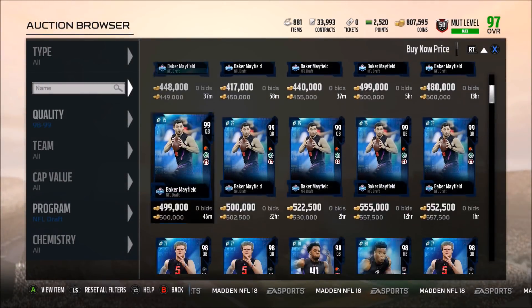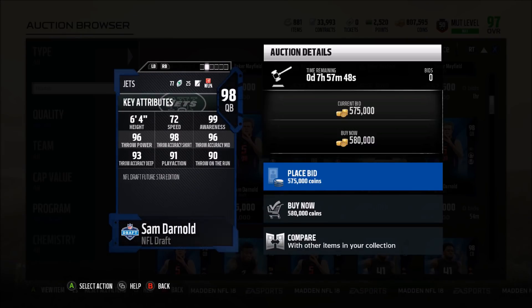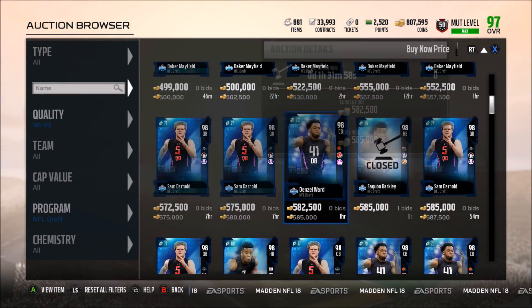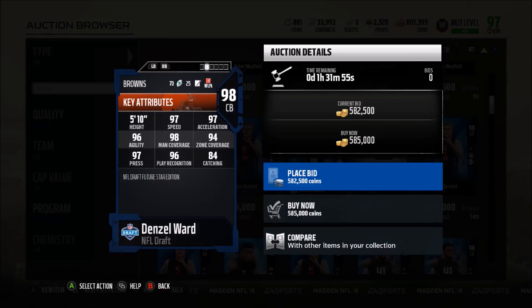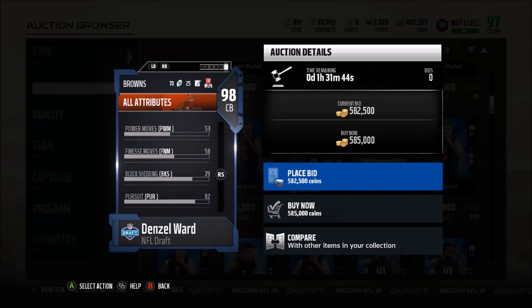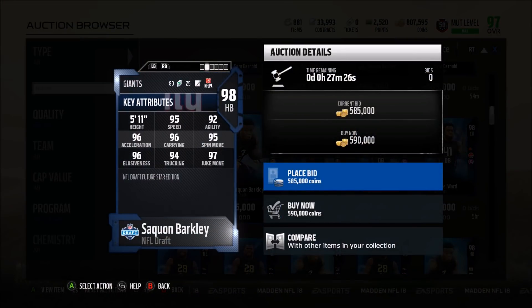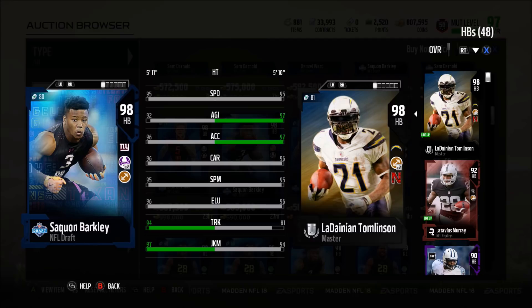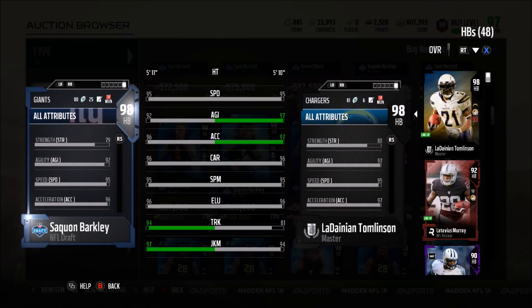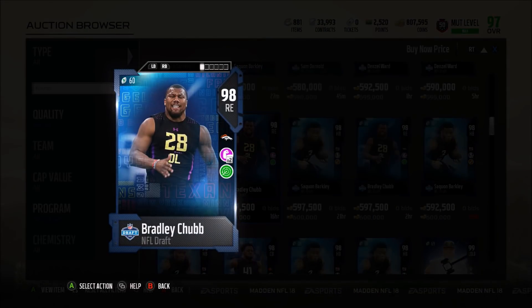Sam Darnold is another great quarterback option for short and medium passing — he has Go Deep chemistry and already 98 throw short, so you really don't need Move the Sticks. Denzel Ward is kind of like a Deion Sanders with 97 speed, 97 acceleration, 98 man coverage, 94 zone, and 97 press — his block shed is 79, actually really good. And Saquon Barkley has 95 speed, 96 acceleration, 94 trucking, 97 juke move, 96 acceleration, 96 carrying, 79 strength, 84 catching — he's definitely better than Darren Thompson and an absolute goon.